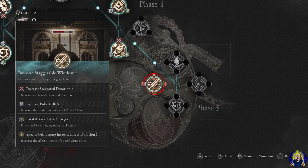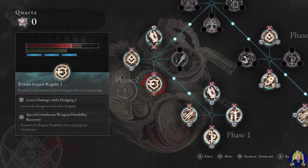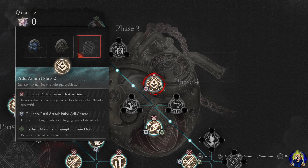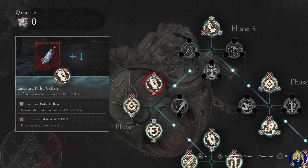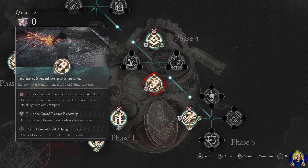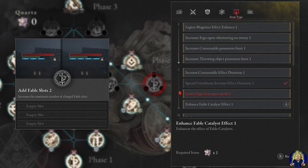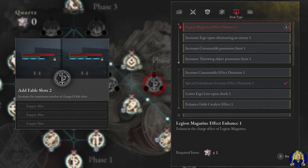The Special Grindstone effect lasts longer, and there's one in particular that helps you automatically counter enemy attacks — even bosses — when you block, which is fantastic. I wasn't able to get all 28 quartz nodes, missing 1 or 2, but this setup works just fine. I stuck with attack, survival, and ability type nodes, and didn't focus on item types, though you can experiment with those if you want.